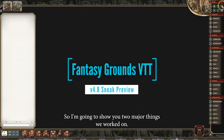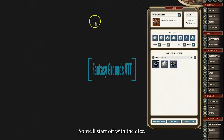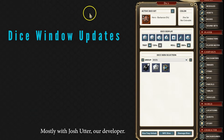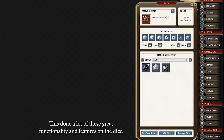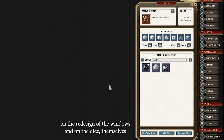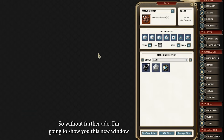I'm going to show you two major things we worked on: the dice and the reference manual. We'll start with the dice. There's been a whole host of changes implemented here, mostly with Josh Utter, our developer who's done a lot of great functionality and features on the dice, Adam Bradford who's done yeoman's work on the redesign of the windows and on the dice themselves, and John to help do all the integration. Without further ado, I'm going to show you this new window that comes up.